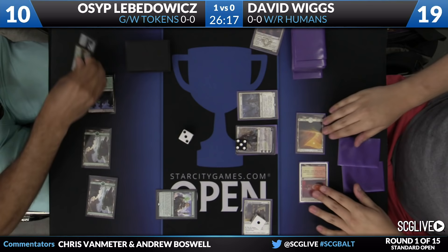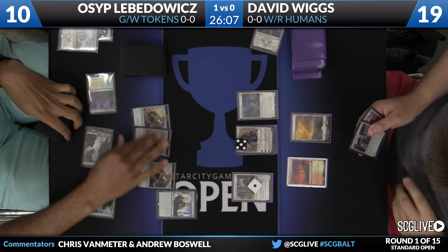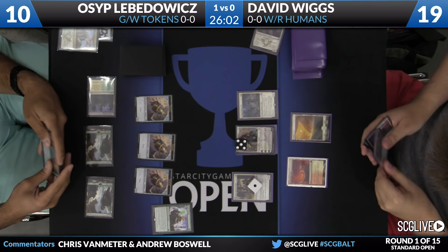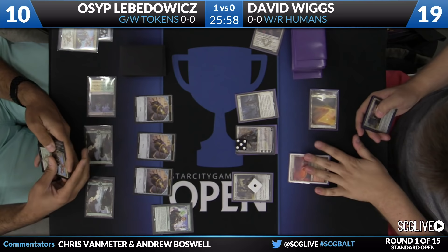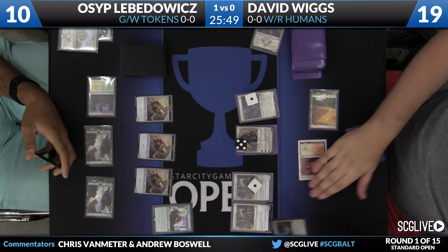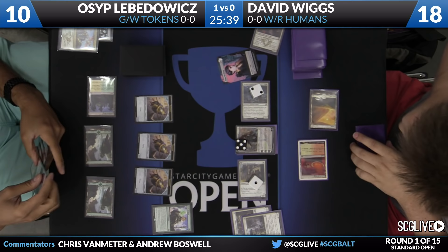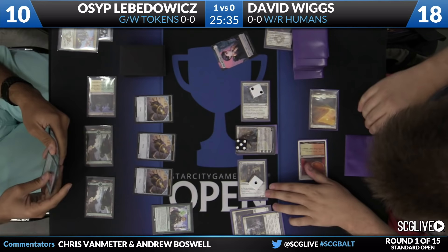David attacks again and Osep is down to 10. That Gideon will be able to crash in for four points of damage. It looks like Osep does have the Dromoka's Command. Osep is going to level up his Hangerback Walker, fight it on the Dragon Hunter. He had something like a land and a Declaration in Stone. But it looks like he's got plenty to attack with — he has a copy of Town Gossipmonger and a Thraben Inspector. He's going to drop down to 18 from using Battlefield Forge.